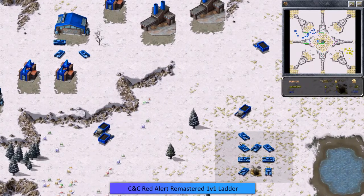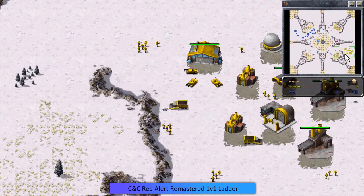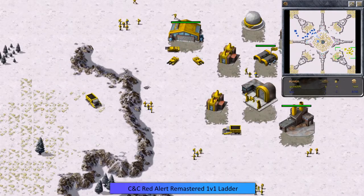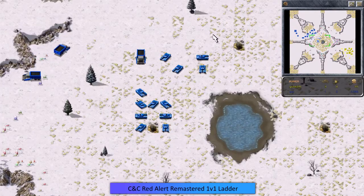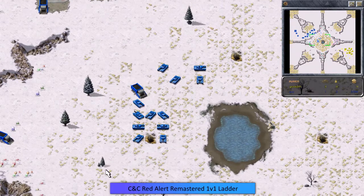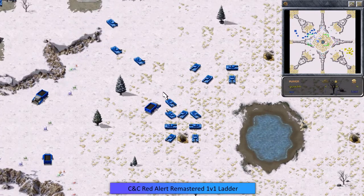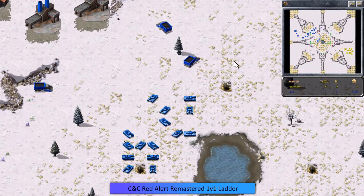Eric is just pumping out the medium tanks. He's got four or five harvesters while Grams currently only has two harvesters, so Grams just isn't going to be able to keep up with Eric's mass production. Eric is now moving his tanks out to the middle and protecting his harvester — that's a very good move by Eric. You definitely want to protect your harvester, as in Red Alert your harvester has to travel great distances to collect minerals and bring back money.